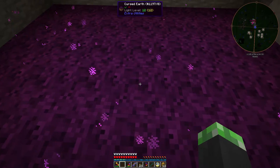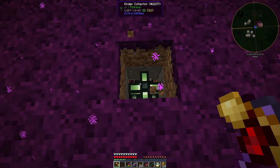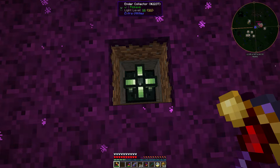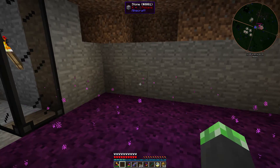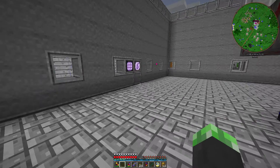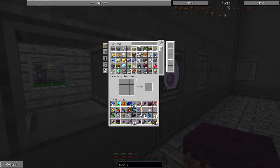There's also something under here. Right here I have an ender collector which collects any item and sticks it in this tesseract, which in turn sticks it into the storage system. Give me this cursed earth back. I really should make that room out of material that the endermen can't pick up, because the room's kind of getting destroyed.